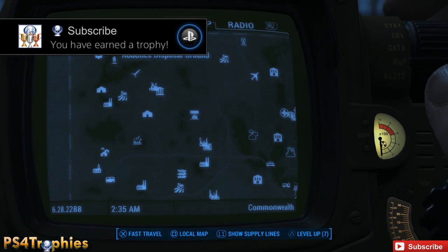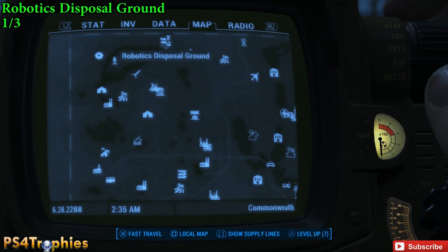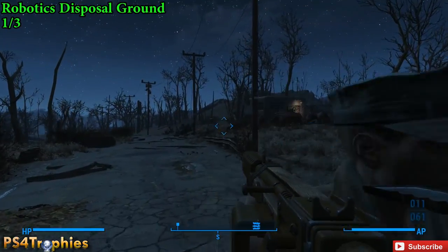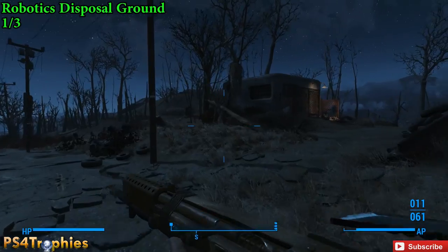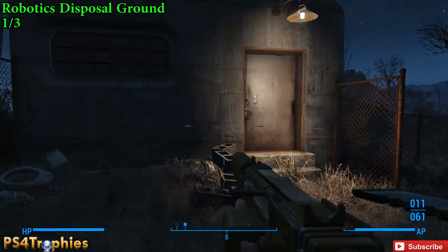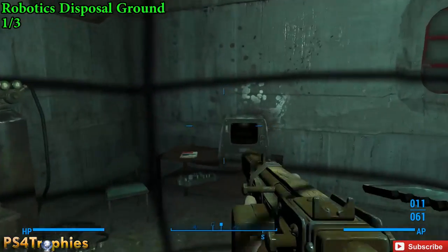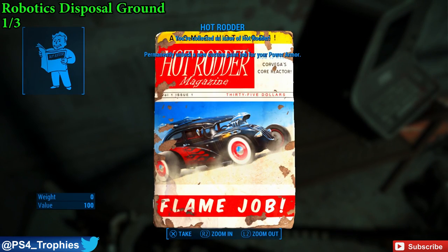Hey guys, Brian here from PS4 Trophies, showing you all three locations of the Hot Rodder magazines. The first one is in the Robotics Disposal Ground, kind of northeast of Sanctuary, right inside this building. You want to get these three because you'll score yourself some new custom paint jobs for your power armor, so you can look different than everybody else. Right here next to the terminal is the first of three.